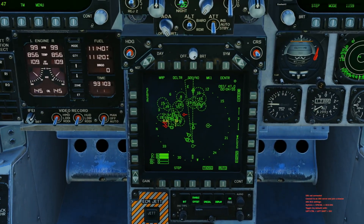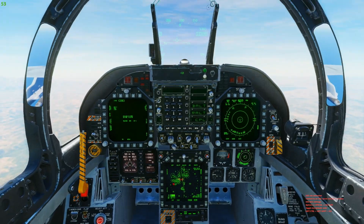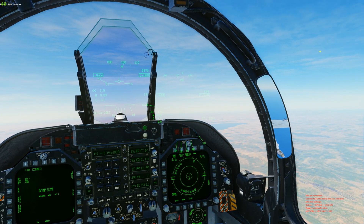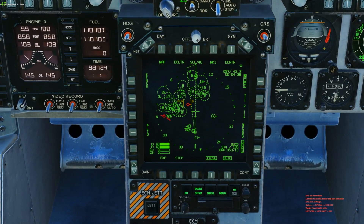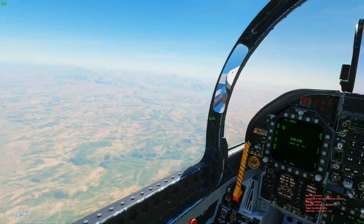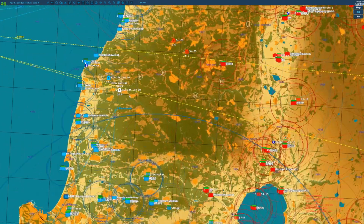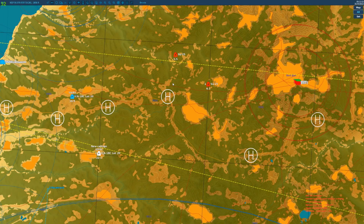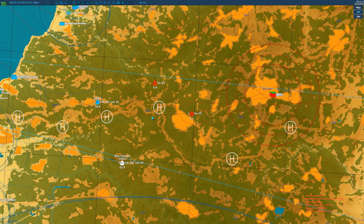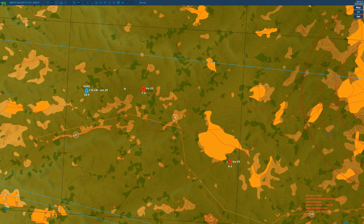We're going to keep climbing to about 30,000. Oh — we already have enemy contacts low to the ground, about 25 miles out — that could be a real issue. Where's our wingman? There he is. Let's radio him in: 'Flight, cover me.' Two: 'Roger, two.' He sees them down there, so he'll go take them out. Let's make sure we're good. Oh, we've got more of them coming — hopefully he does it. Nope, missed him.